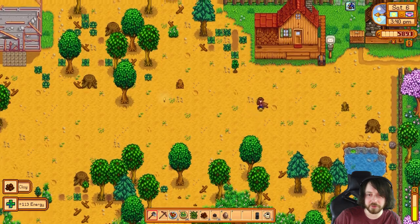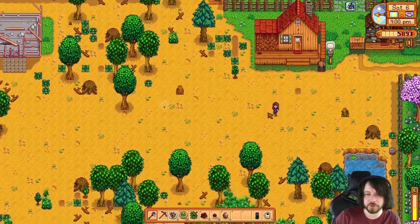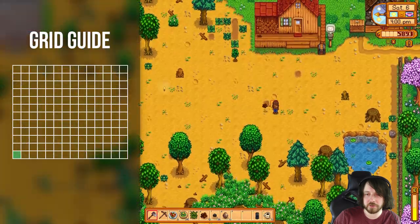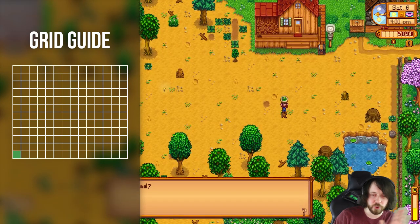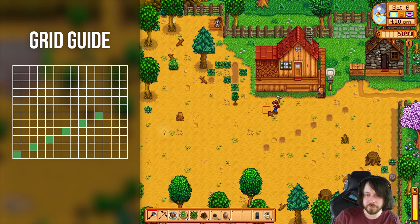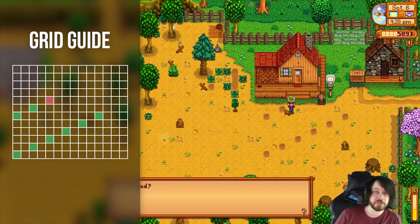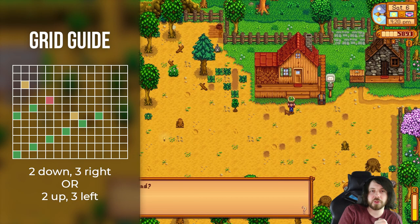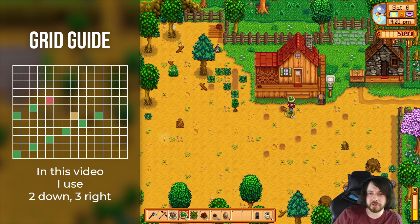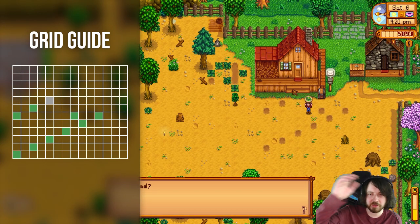Our pattern broke, so we applied the 4-4 — this is our new starting point. We follow it: one, two, three, four, five, six. Now the pattern is under the house. One of the solutions here is going two down and three to the right — 1, 2, then 1, 2, 3 — boom. That counts as our next tile.